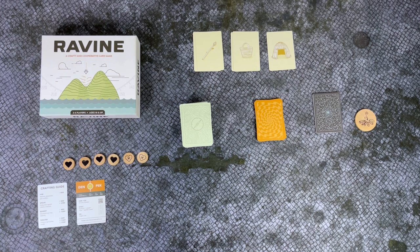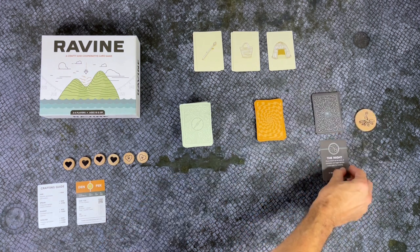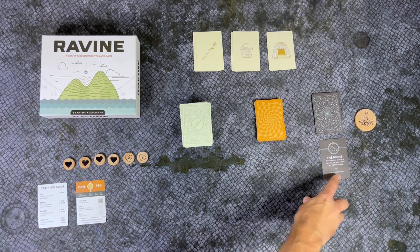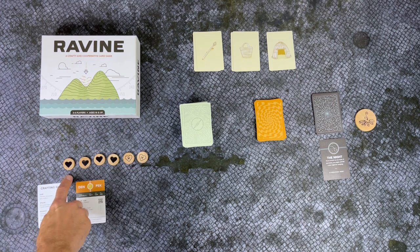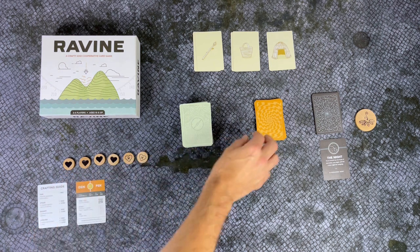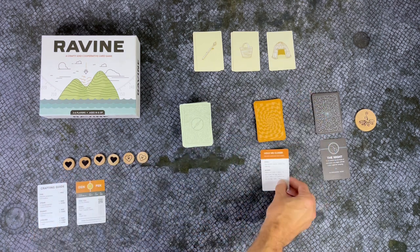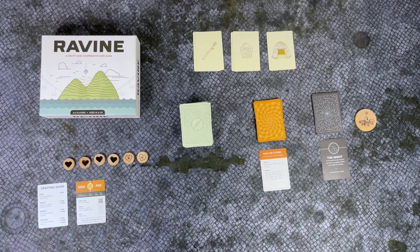Now you crashed at night, so the first thing you're going to do is turn over a night card, and this affects everybody. This one has no repercussions tonight, so that's great — an easy first night. You'll do a health check to see if anybody has just one heart. If anybody ever goes down to one heart they have to draw a madness card, which can be pretty funny — sometimes they have to hop on one leg or speak with their tongue tucked into their cheek. After all, it's madness.